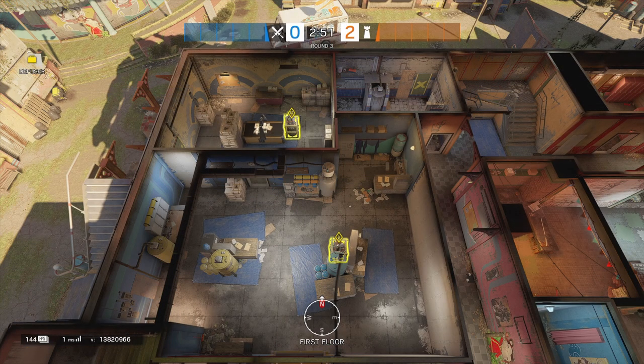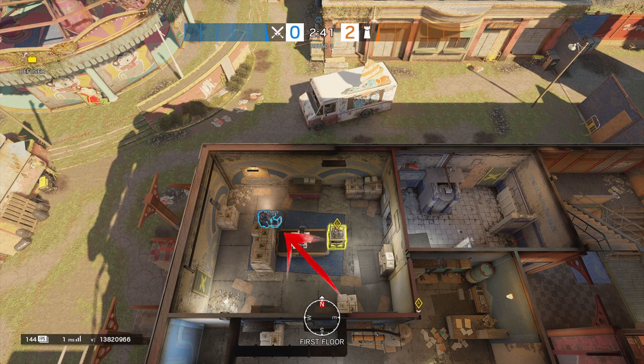Finishing up with Drug Lab — the default plant spots are almost identical to the last iteration of this map. In Lab, you're going to be directly east of the bomb, behind the lab table. Then over in Drug, in the northwest corner, behind the drug stack. That'll conclude the show and tell portion of this presentation.